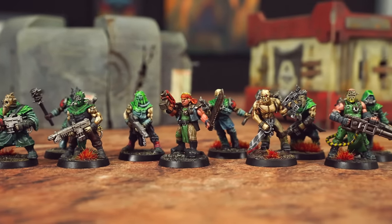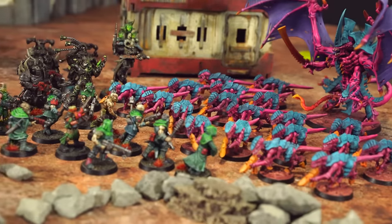OC stands for objective control — basically how good a model is at scoring and holding important objectives. The Tyrant has the best score at 3, but there's only one of her. Even though the cultists only have a score of 1, there are 10 models in the squad — so at full strength that's an objective control value of 10 versus the Tyrant's 3. The cultists have an advantage here.